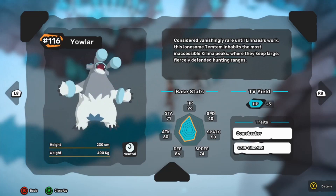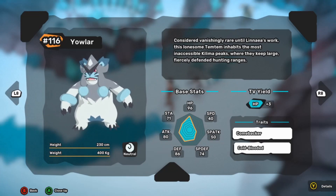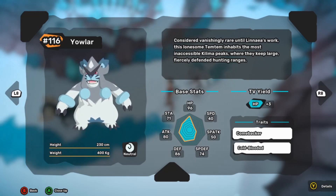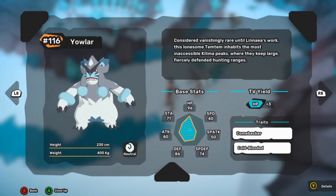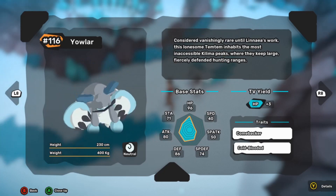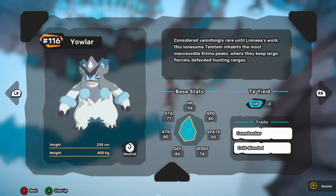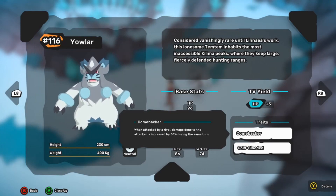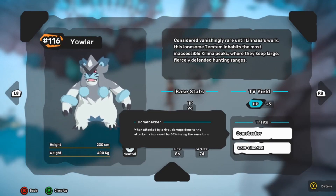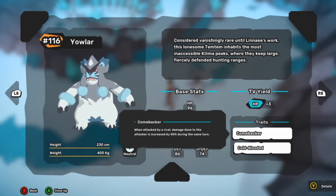Taking a look at Yowler's base stats — this thing is an absolute monster. Attack is 80, defense 86, special defense 74, HP 96, and stamina 71. This thing is a tank. The only problem is it's a little bit slow, but that doesn't matter. Its Comebacker ability means when attacked by a rival, damage done to the attacker is increased by 50% during the same turn. So if you receive damage before your attack goes out, your damage is increased by 50%, which is huge — you pretty much want to be slower with Yowler.